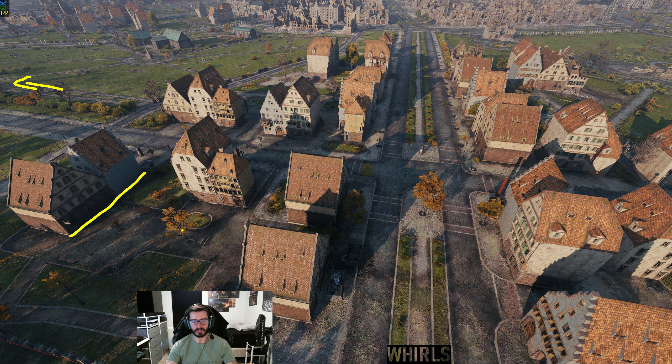Usually you'll get people from their spawn fighting people in this area for the whole entire game — back and forth until someone wins or someone gets too aggressive. That's the fight you have. Where people make the mistake is that on our spawn you have a huge advantage because you have these two buildings right here. Let me change the angle — these two buildings keep you perfectly safe from tank destroyers sitting back in that corner. People never take advantage of this, which is why I always come here even in a light tank.